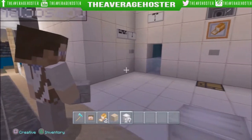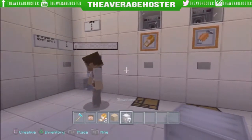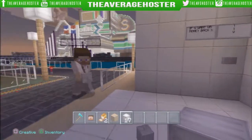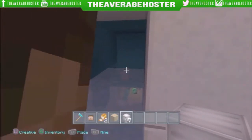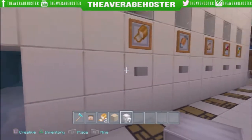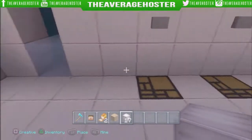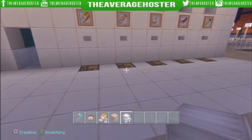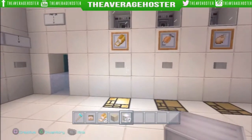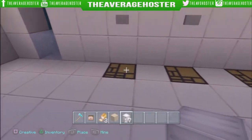You can only pay in glowstone — just so you know, everyone. If you try to pay in stone and shoot it inside here, it won't light up. But if you do pay in glowstone, it will light up, and then once it lights up you just hit that and it shoots out whatever you need.